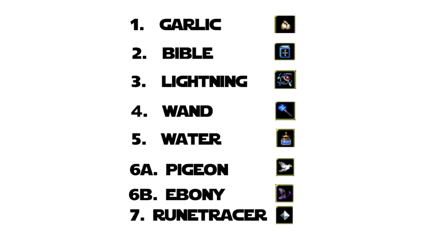Next up I'm putting the Santa Water — also known as Holy Water — at number five. This ability does similar DPS to the Lightning but it also leaves a puddle on the ground that damages enemies that walk in it. The reason I'm putting it lower than Lightning is because it requires more of an aiming component, so if you're newer to the game it is a little harder to work with, but once you get used to it it's a very good ability.